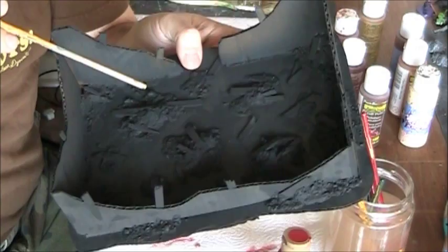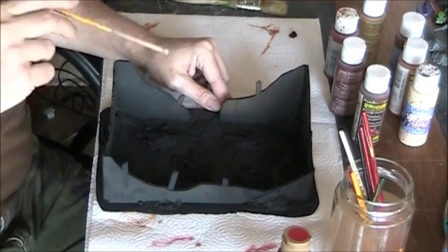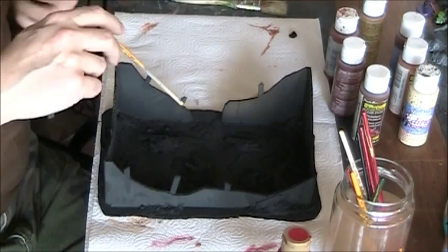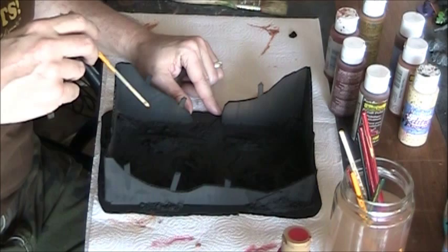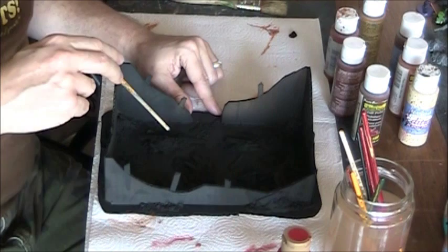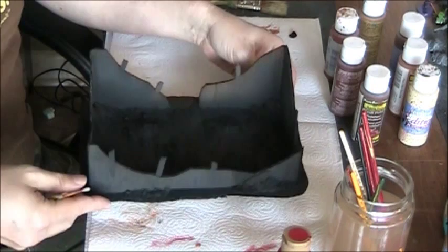It might seem counterintuitive that I painted this black instead of white or yellow, but remember that yellow and white — even flat white — have a very hard time covering things. This box had some printing on it, so white or yellow would have struggled to cover it. I generally prefer to use black unless there's a specific reason to start with a lighter color.